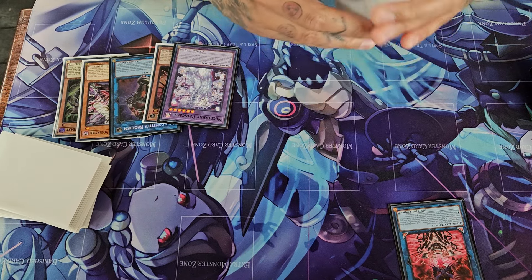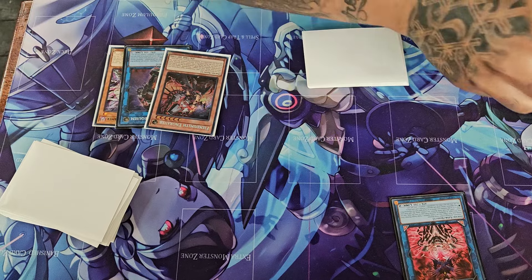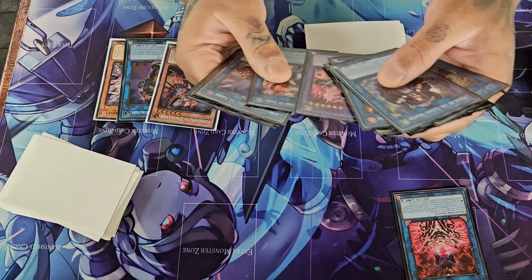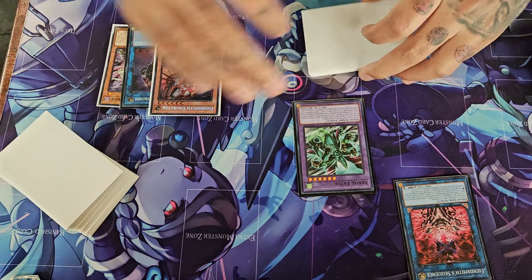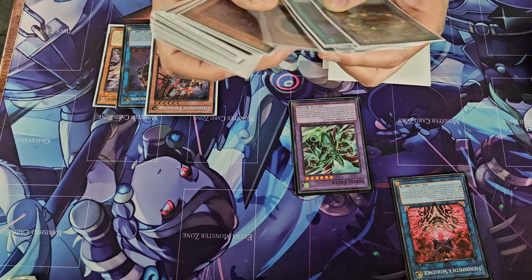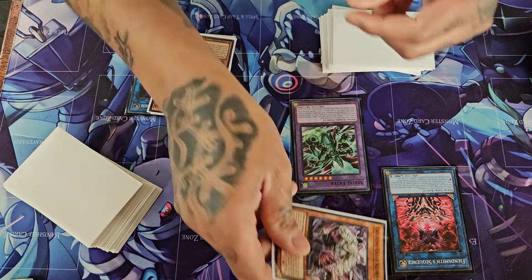So we're gonna make Sequence and use this effect to Fuse. We're gonna put back the Chaos Beast and the Necro Equip Princess. You're gonna summon out Aerial Eater and use Aerial Eater's effect to dump — I have the pile of cards right here — dump the Semsar D-Lotus.